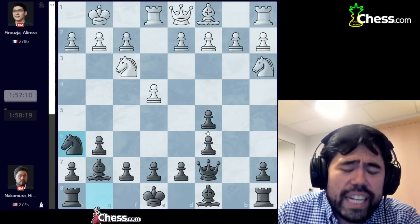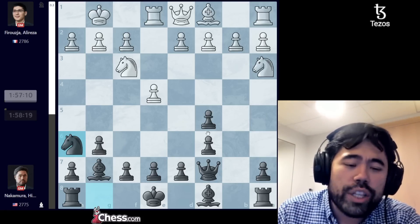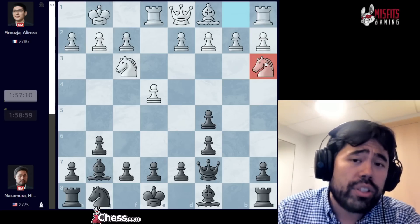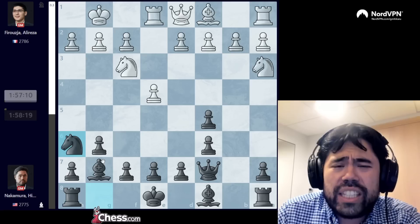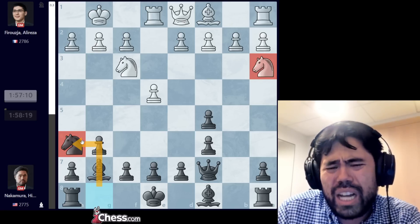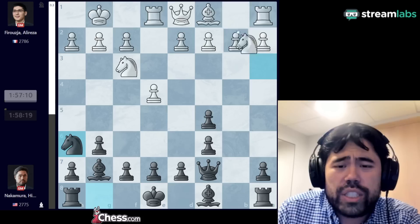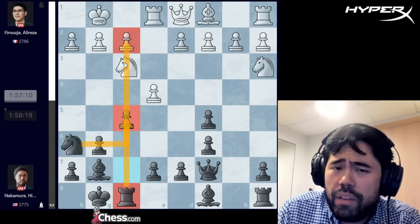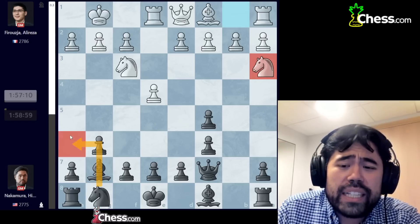After knight a3 I play this new move knight to h6. When I prepared this variation a couple of days ago for Anish Giri I did look at this move — it's an original move, never been played before. Knight a3 is itself almost a novelty with very limited games, but knight h6 really takes us off the beaten path. The reason I put my knight on the rim is twofold: I can potentially play f5, and I can also play knight g4 putting pressure on the pawn on h2.